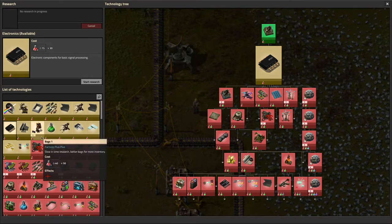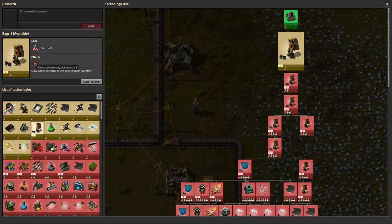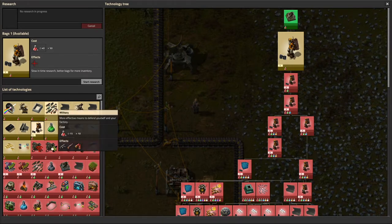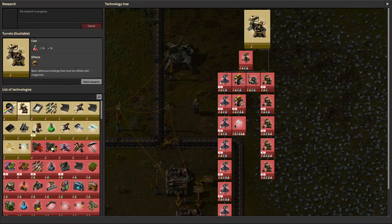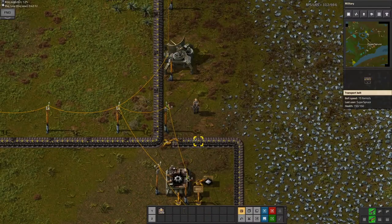Maybe I should just focus on — there's also the bags one, it's just a Character Inventory Slot Bonus. I don't really need that at this point. I think the best thing to focus on is defense stuff, which may seem awkward, but it'll be extremely useful later on.